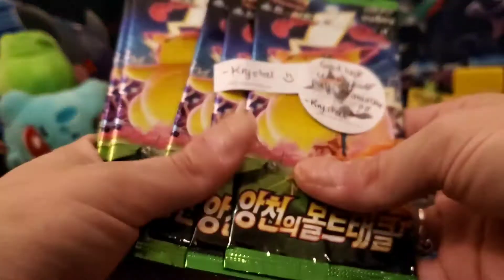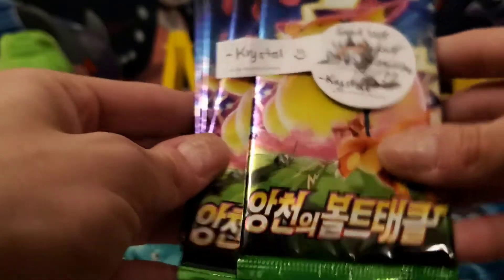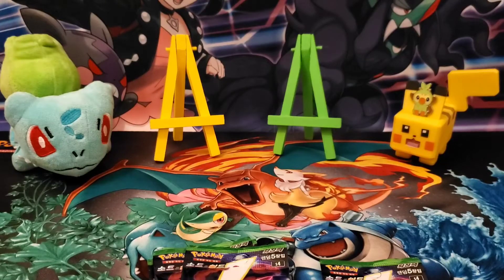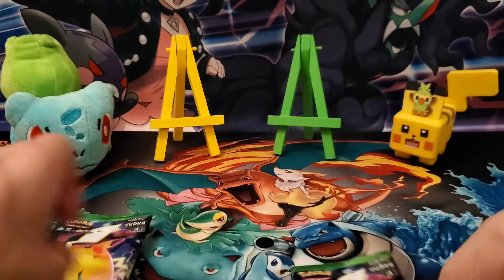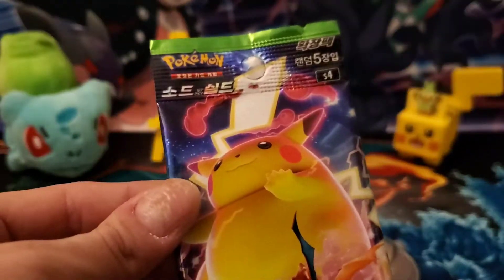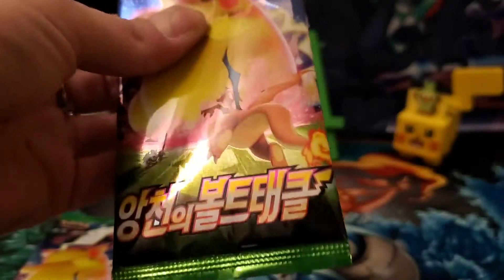I also got six packs to open of the Astonishing Volt Tackle set in Korean. There's another cute little sticky note. We are just going to start right here — it does have this little opening tool which I've seen people have mixed feelings about, but I'm going to try it out and see how it works.